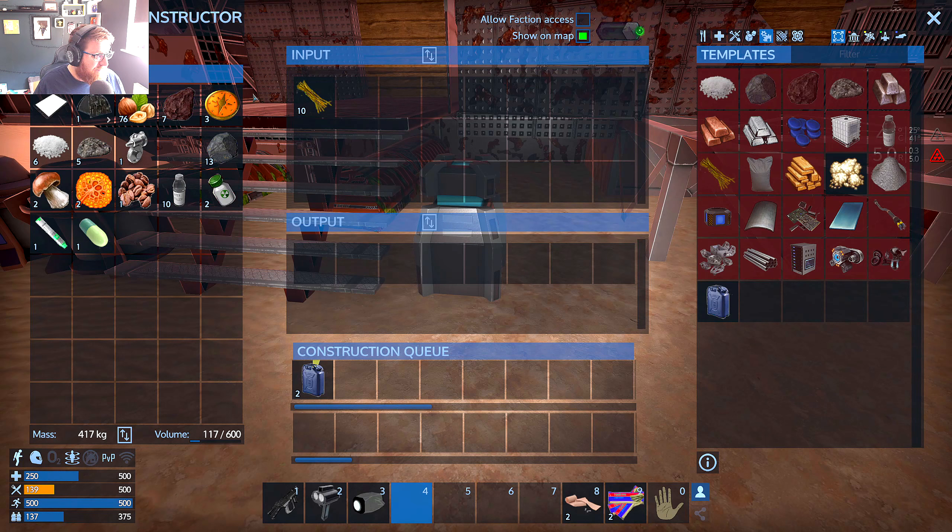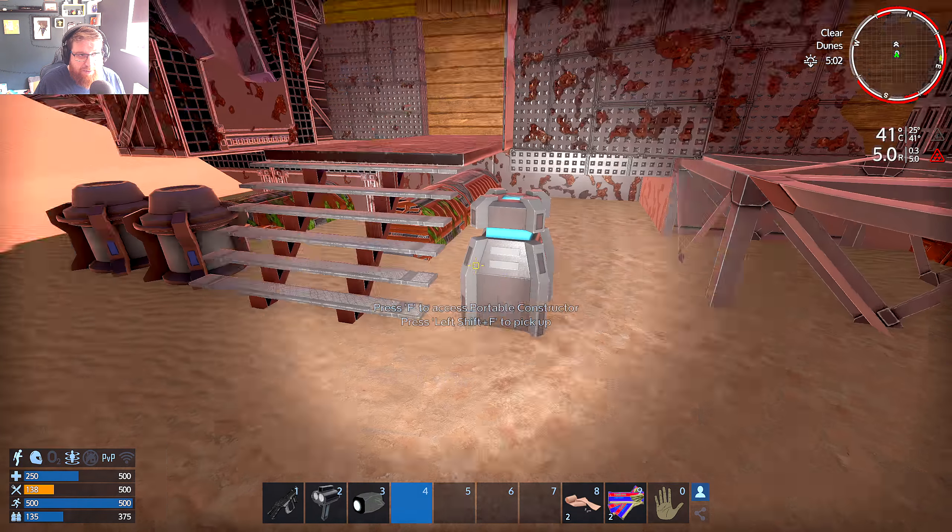Placing the second portable constructor down. I want biofuel which requires 10 plant fibers. I can make two biofuel from the plant fibers I have - getting that going means I can put one fuel in each condenser and start producing oxygen. In the meantime let's get moving. The bunny hop is an ancient technique - press shift then space while holding W, alternating. While your feet are on the ground you're sprinting, while in the air you release shift so stamina regenerates, but you jump at sprinting speed.